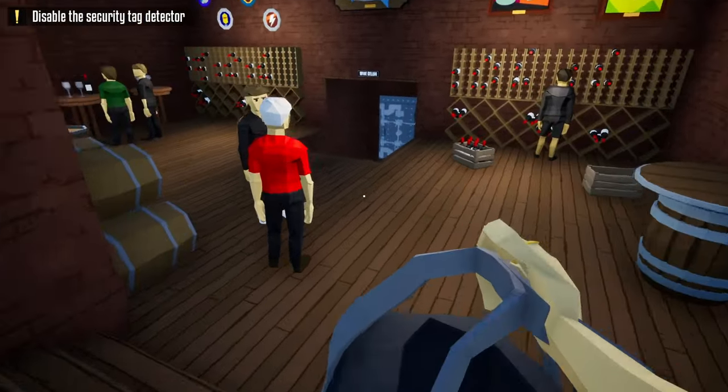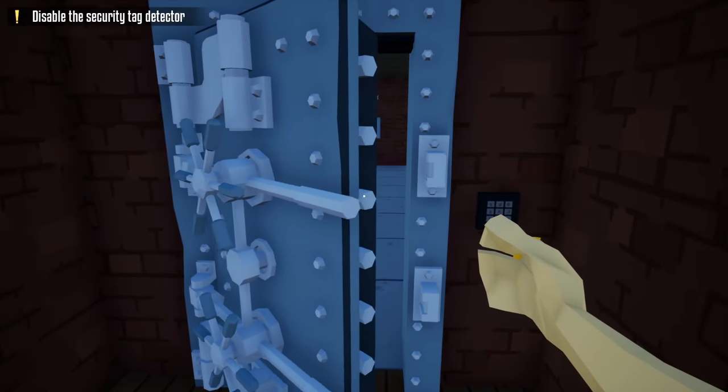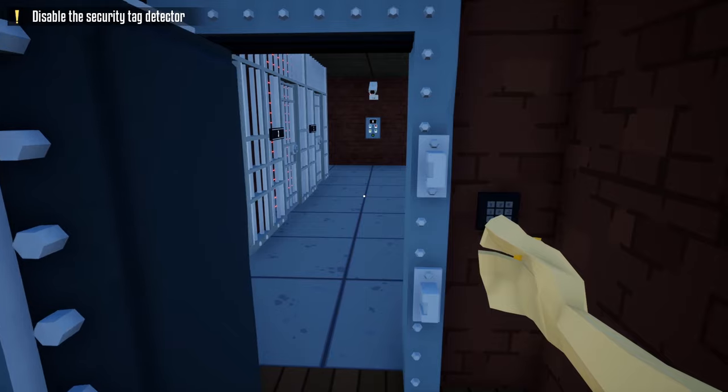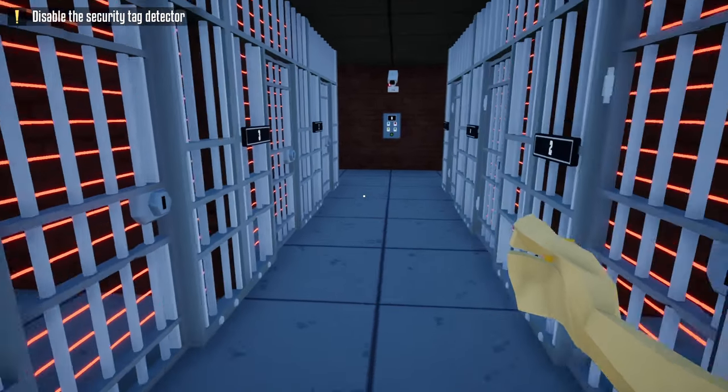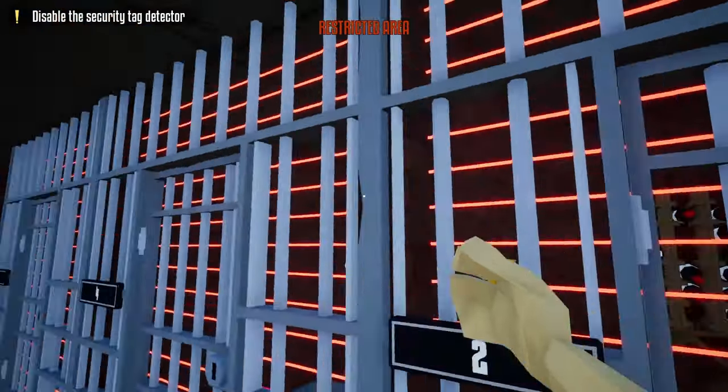Once we're at the front, we're going to head right to the wine cellar and use the wine cellar keycard to open it up. Now, there's a camera in here, but since we glitched out the two guards that were inside, if we get spied by this camera, no guards should be alerted to come to investigate.